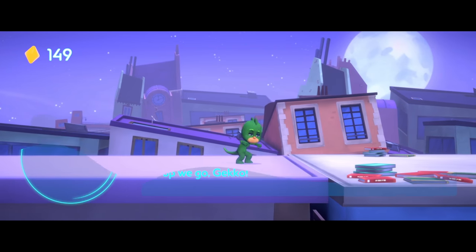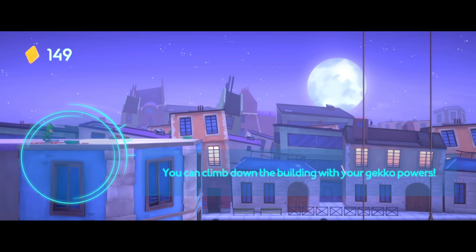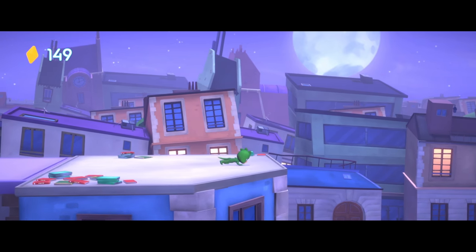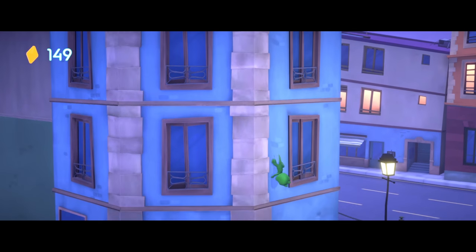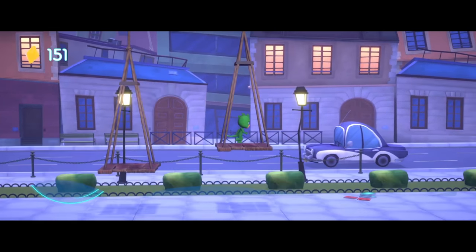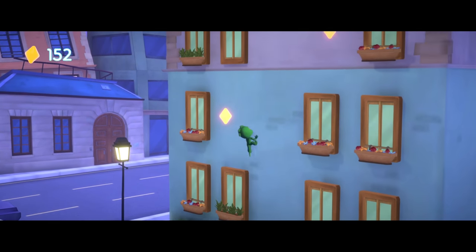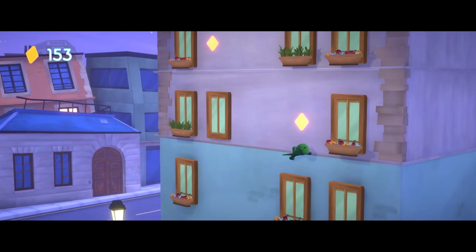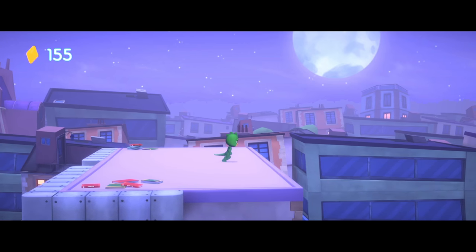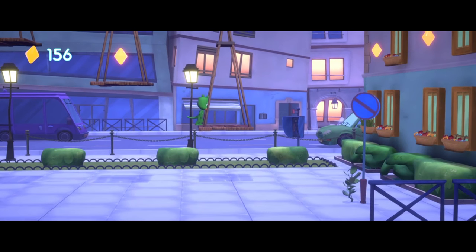Up we go, Gekko! Uh-oh, the path ends here! You can climb down the building with your Gekko powers — just get close to the edge to stick to it and start climbing! The computer shows an amulet nearby — make sure you find it! I'm detecting a special amulet nearby, keep an eye out for it!